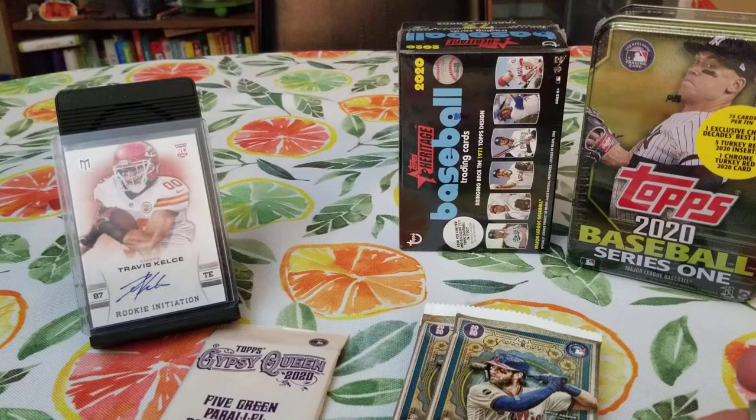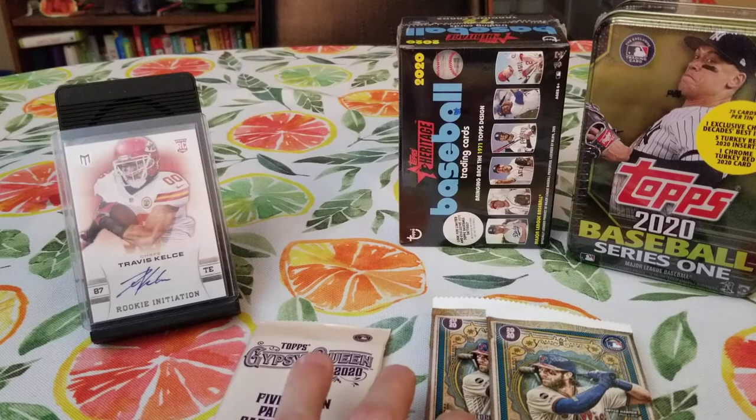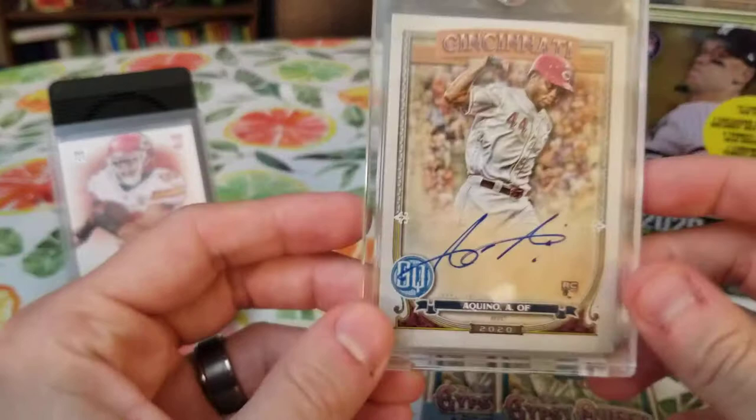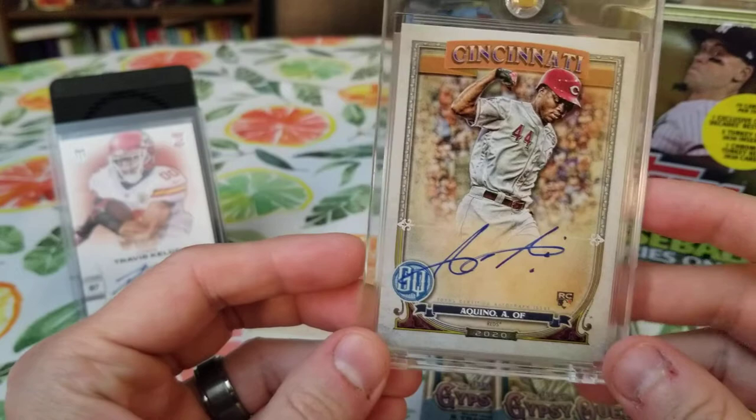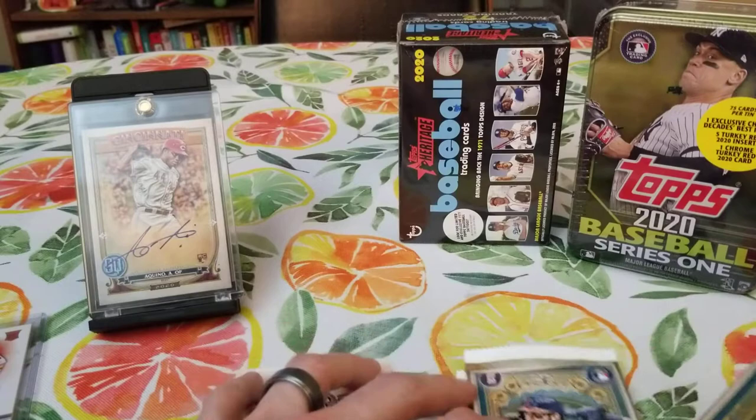Wow. That's awesome. Nice stuff there. I got to thank my wife on that one — she's the one who picked these boxes up for me yesterday. Wow. Akino. I just have the most faith in him as the rookie. So I'm going to move the Kelce over. I've already talked about that. I want the Akino to be displayed on that hit. Wow. Oh my gosh. I'm like shaking right now. That's phenomenal. That just made the night.